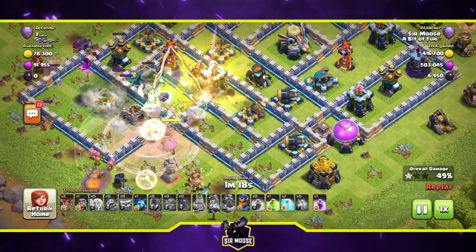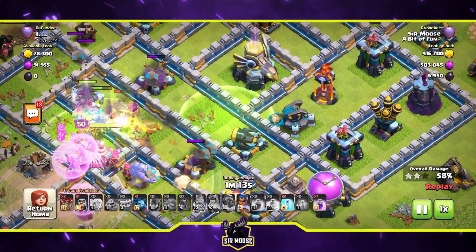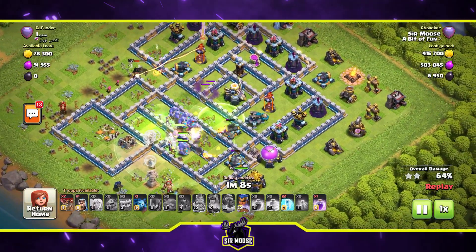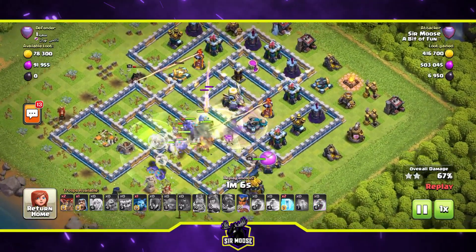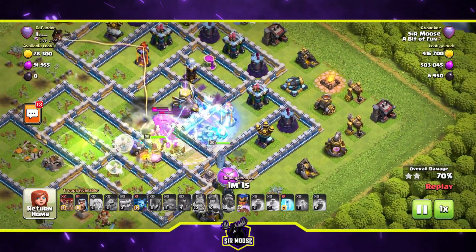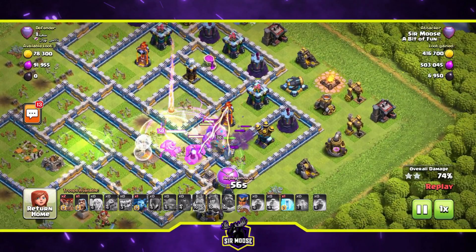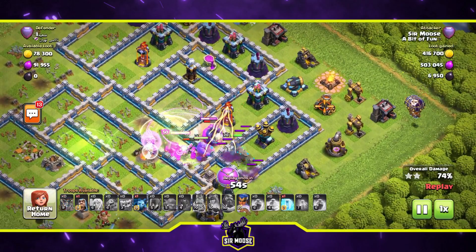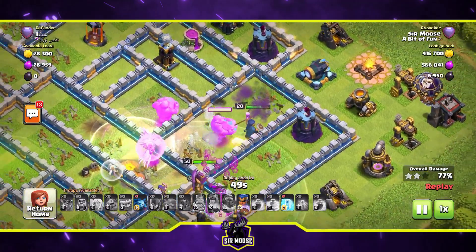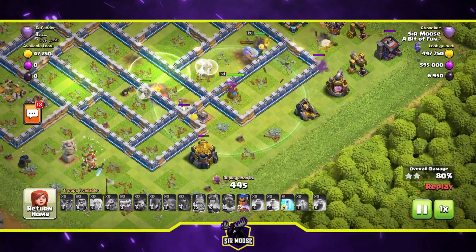The queen has taken out the town hall. Grand Warden ability used, and we put the other jump spell down by the eagle artillery. Now the most important stage of the attack: the royal champion. Look ahead and put her in on the right side so she can clear those structures. The royal champion is the key between two stars and three stars.